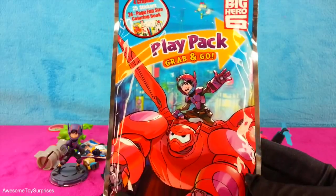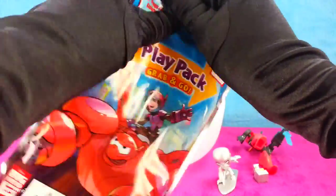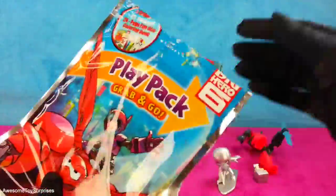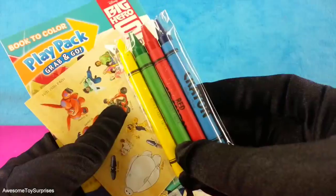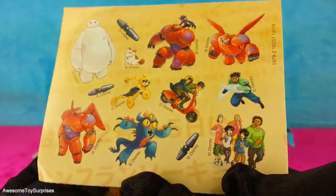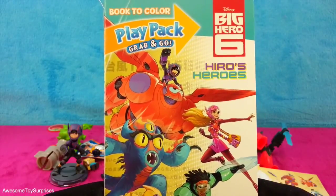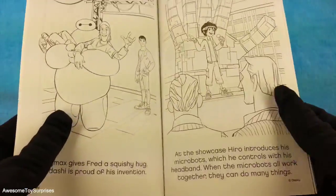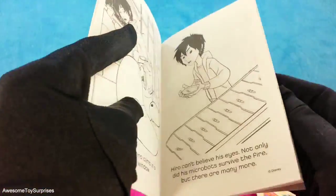Our last surprise is a Big Hero 6 Play Pack Grab and Go. Let's open it and take a look at what's inside. A four pack of crayons, stickers with the characters from Big Hero 6, and a coloring book. This coloring book has scenes from the movie.